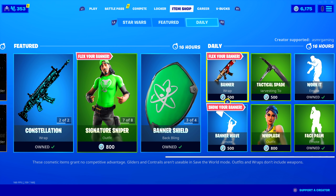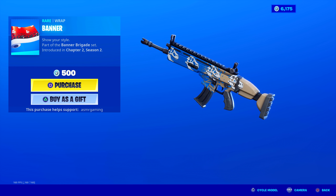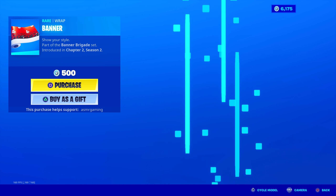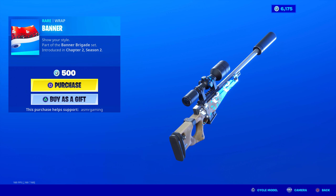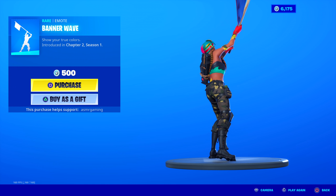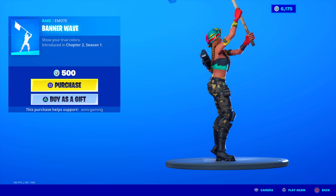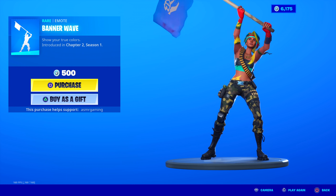Now we have the Banner Wrap — I'm pretty sure this is new. Show your style. That looks kind of awesome. You can change the color on the wrap and it shows your icons. If only this was animated, I would buy it instantly. Your own customizable wrap — good job, Epic. And the Banner Wave emote — you just wave a flag of your banner in your color. Imagine you're boxed up in a base and you're just waving this flag over the top so people see your flag. I'm already thinking of memes. Should I get this? Let me know in the comments.